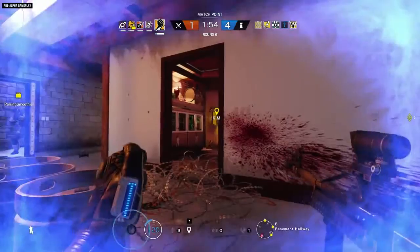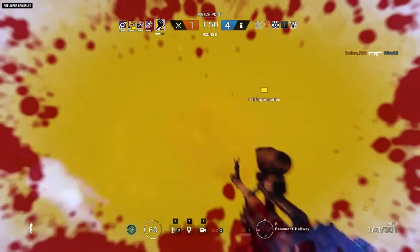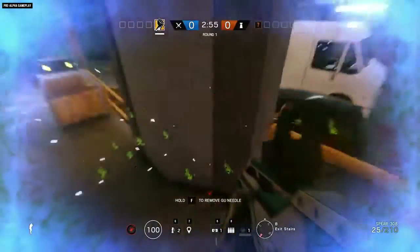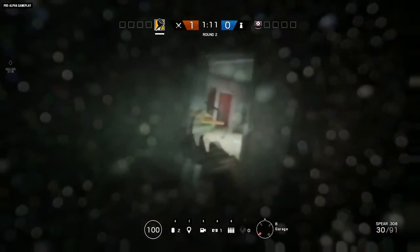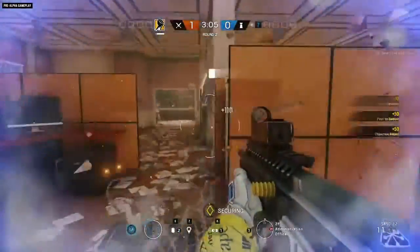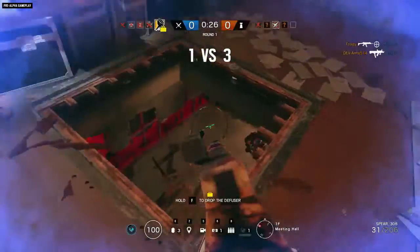Do not use Adrenal Surge if you are in, or plan to be in, a cloud of toxic smoke, as your faster rate of breathing will lead to faster injury and death. If you step on a goo mine or get zapped by a Yokai drone, the effects of Adrenal Surge will cease immediately. Adrenal Surge is not an effective barrier against Frost traps. Ask your teammates to find out if Finka is right for you.